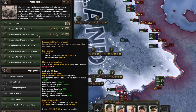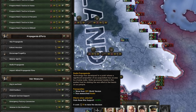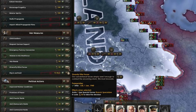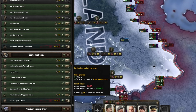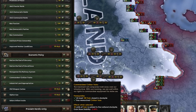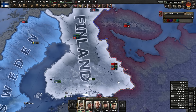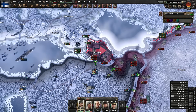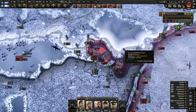We've got the Prepare Motti Tactics focus, which helps defend certain areas — interesting. Let's get war support up quickly, starting with digging in, and improve our stability too. I want to take Leningrad hopefully pretty soon — that'll be a big boost — though I am missing a lot of equipment.